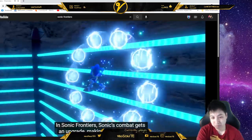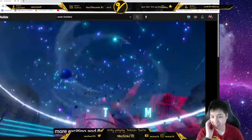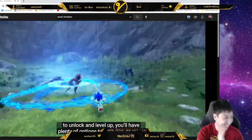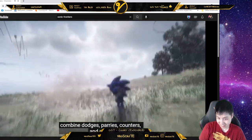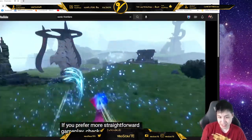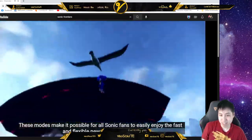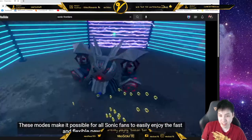In Sonic Frontiers, Sonic's combat gets an upgrade, making battling enemies more exciting than ever before. With an all-new skill tree system featuring a host of new abilities to unlock and level up, you'll have plenty of options to fight strategically. Combine dodges, parries, counters, and more. I wonder how counters work. If you prefer more straightforward gameplay, check out auto combos, where various attack combos can be executed with a single button. These modes make it possible for all Sonic fans to easily enjoy the fast and flexible new combat system. Look at that kick man.